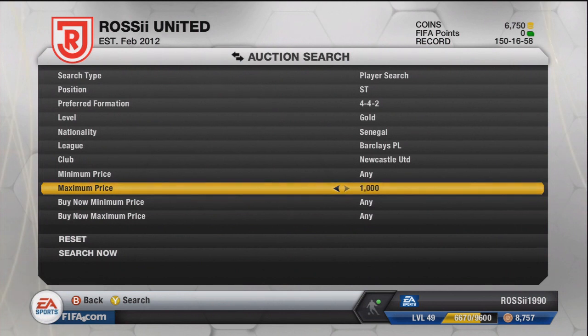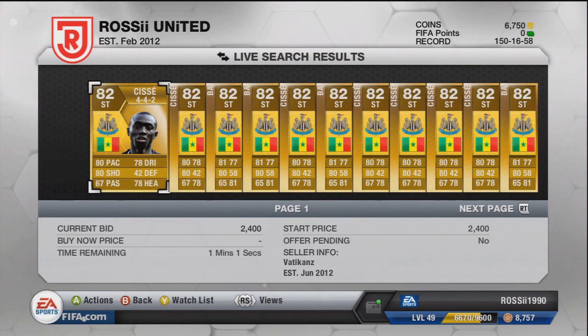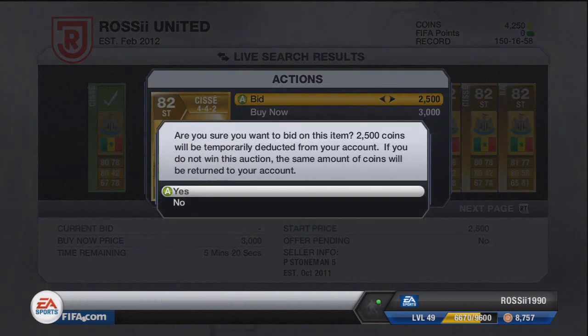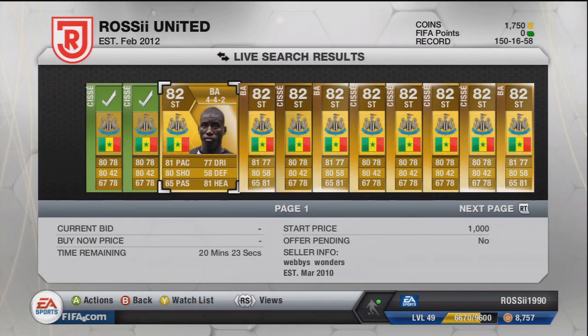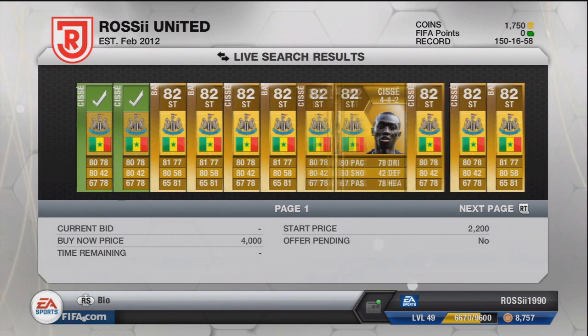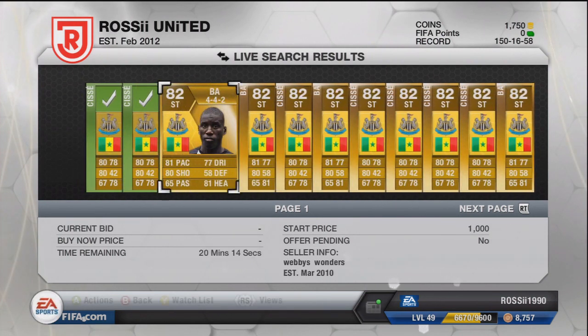You're not making massive profits - that's not what this is. This is just to make easy little profits, and a lot of easy little profits mount up. There's one at 2500 - we'll bid on that one. I don't actually have enough for another one. There's a Demba Ba there which is probably a really good deal - I'll put a bid in for Demba Ba anyway even though it's got 20 minutes left.